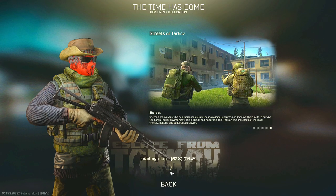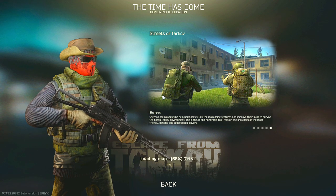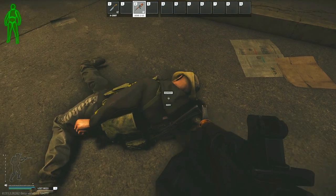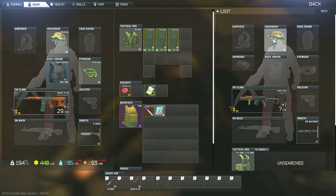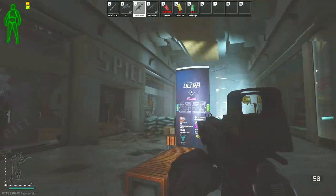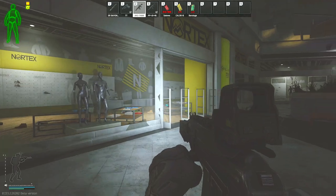For the Cowboy hats, the same guidelines apply in terms of finding them from scavs during your raid or potentially spawning in with one. Additionally, you can also find them on the rogues, and there is also a chance for them to spawn on the mannequins around Interchange throughout the clothing stores. I do tend to see the Cowboy hats a little less often than the Ushankas, but it still shouldn't take too much time or trouble to find them.